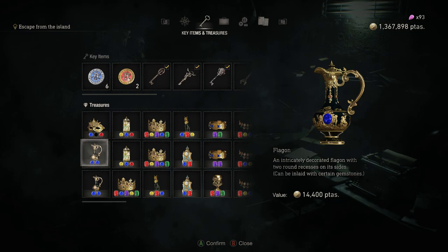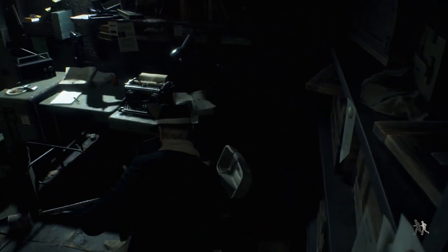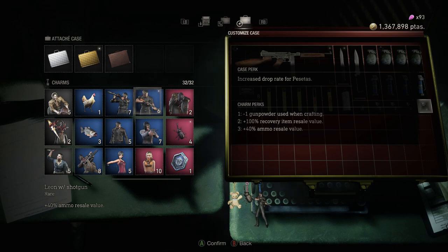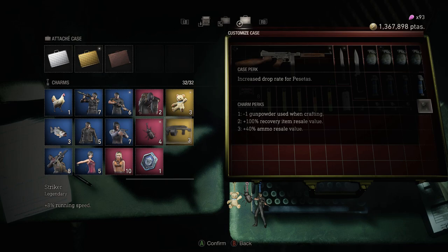I literally left no stone unturned. I even doubled back into some areas where more enemies had spawned, killed them and collected their pesetas — which was only about a thousand or two per room — just to min-max how much money you can actually make in a single playthrough. The charms I used were the Leon with the shotgun so that when I sold ammo I'd get plus 40% more money for it, and then I used the Ragnostris Beetle to double the sell value of recovery items. So one of those yellow-green herb concoctions that's normally worth about 10,000 is worth 20,000. I sold about 15 or 16 of them. And then I used the Q-Bear for negative one gunpowder used when crafting, so over time I'd get another batch of magnum ammo.